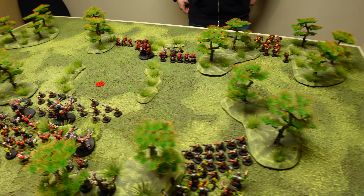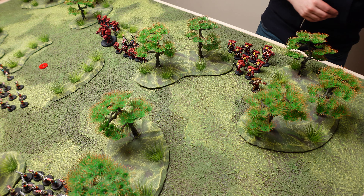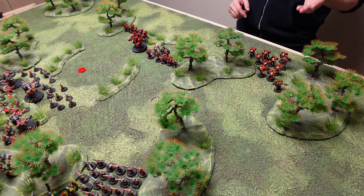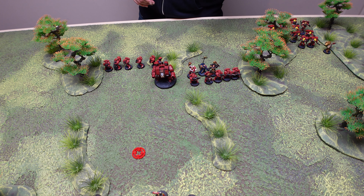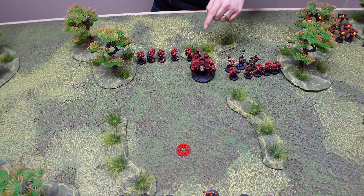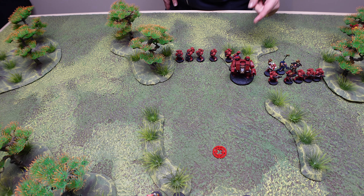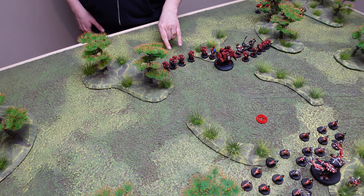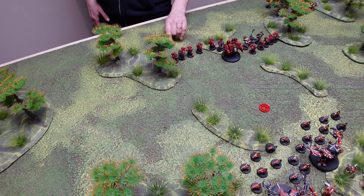Space Marines movement turn one — starting with the assault marines, who were delayed and ran on from the edge; they can't use their jump packs. The Captain jump-packed over, deviating an inch towards the trees but didn't hit anything. The main squad moved up without running so they can fire. The Chaplain is part of the squad but the other characters aren't — I just moved them up with them. The Dreadnought walked around to start getting close to the Orc Dreadnoughts. The Tech Marine has run so he can attempt a repair at end of turn.